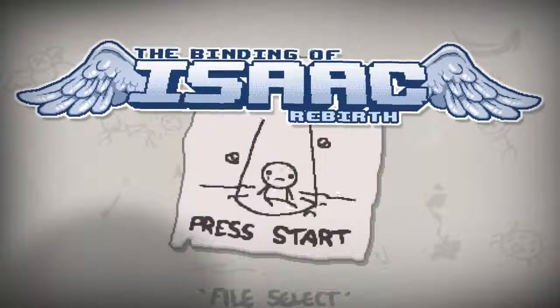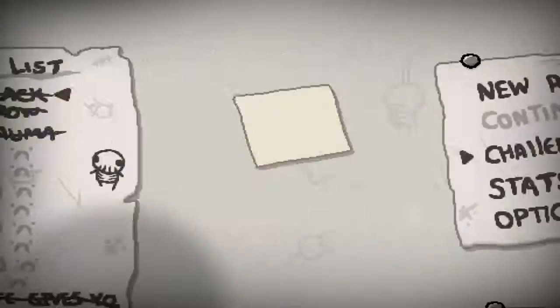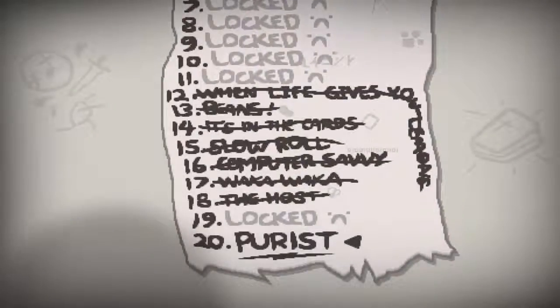We unlocked the Womb, we got the Purist and the Harbingers, a Cube of Meat, and a Ball of Bandages. Actually, I lied - next time we're going to go back to our challenges and do the Purist. So until next time, thank you for watching, and peace!